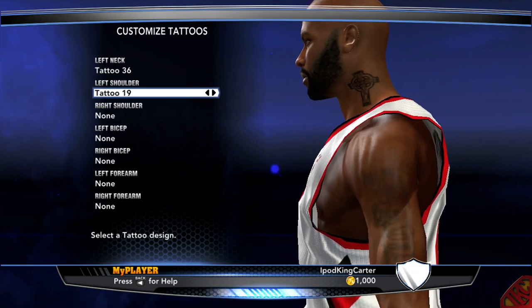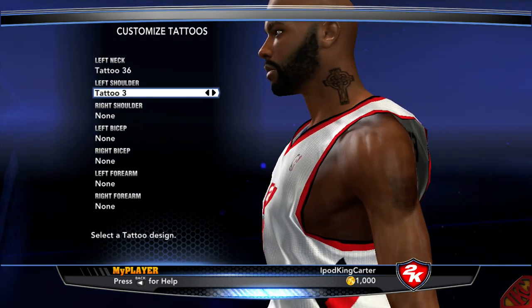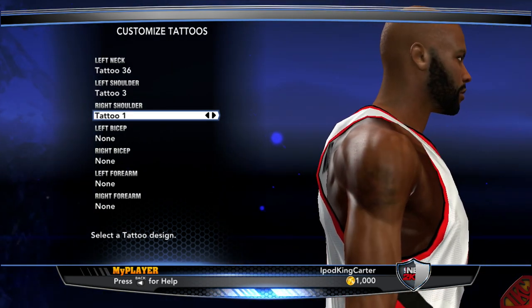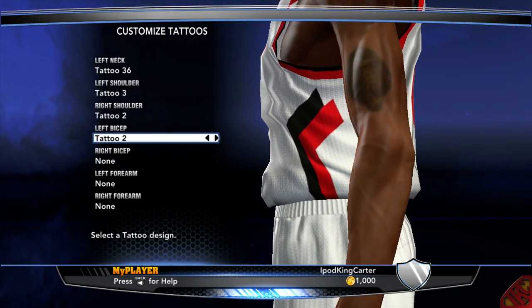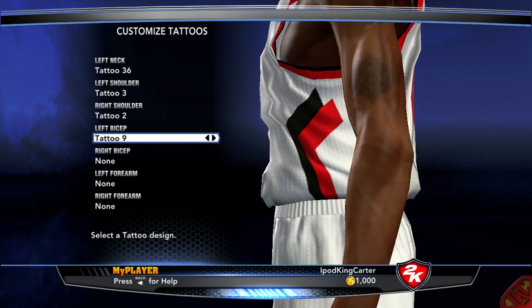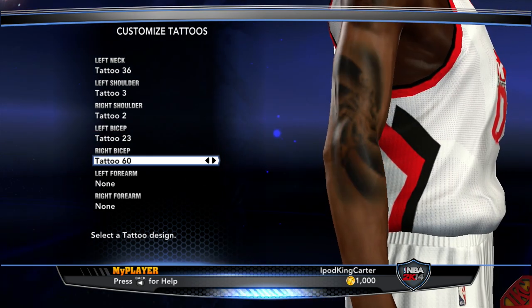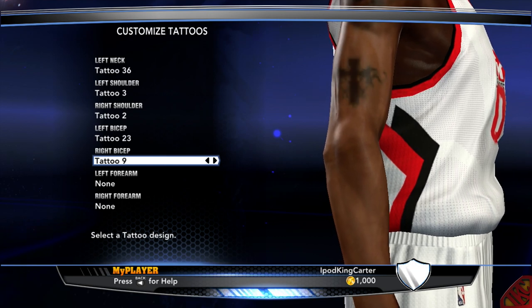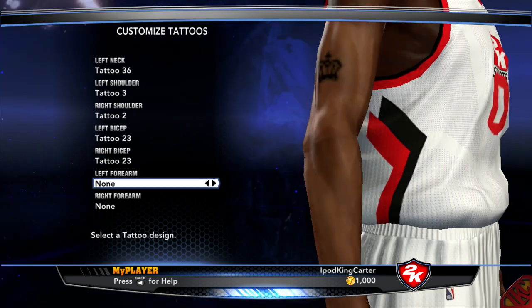Let's see what they got — same old tattoos from last year, go figure. I'll give him something small on that shoulder — I don't want to do too much. And I think I need to go with the crowns. Come on, keep it moving — don't want to add the stars. Man, this takes forever. How do you guys feel about not having any additional tattoos added to current gen?